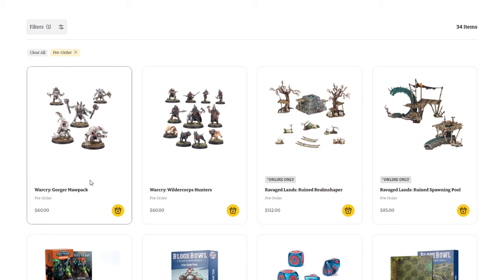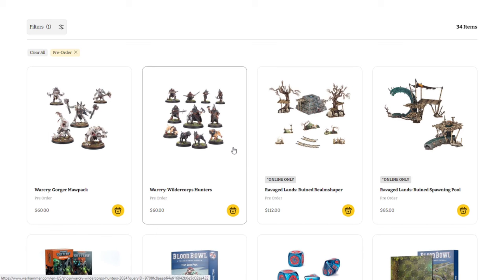First we have the Warcry Gorger Maw Pack at $60 — some super awesome new Ogres. The Ogre Gorgers were previously only available in the Hunter and Hunted set and now they're available individually. The other half of that set was the Warcry Wildercorp Hunters — Cities of Sigmar models — also $60. I'd definitely recommend picking up Hunter and Hunted over the individual sets if you're interested in both, or even just one of them and the terrain piece.